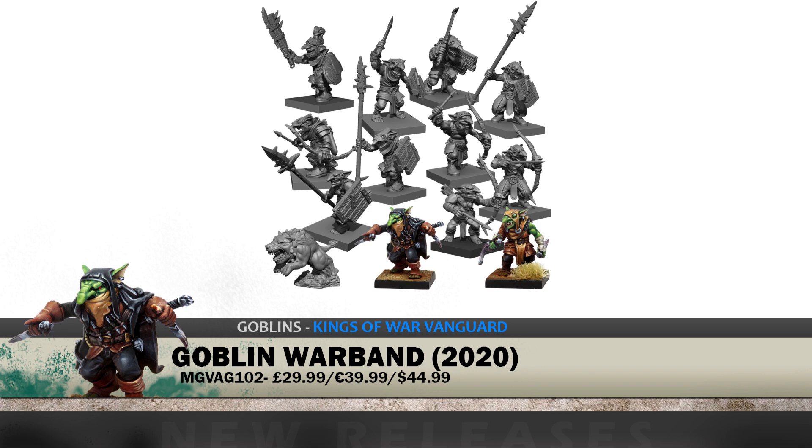Also included in the kit are two hard plastic maw beasts, a resin sting it, and a resin sneak. These guys look fantastic — brand new sculpts for Goblins. And if you've been paying attention, you know that the stuff coming for Vanguard is going to be making its way into Kings of War very soon, so stay tuned.